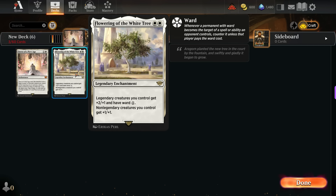Moving on to the next card, we have Flowering of the White Tree. This card also costs only 2 mana but it requires 2 white mana this time. Legendary creatures you control get +2/+1 and have ward 1. Non-legendary creatures you control get +1/+1. It's a very cool card and in my opinion also very powerful.